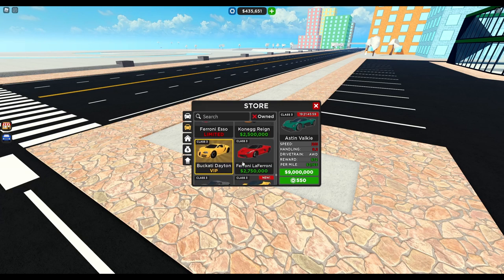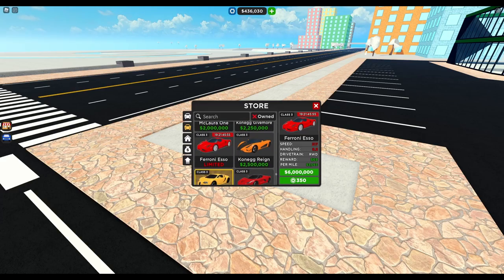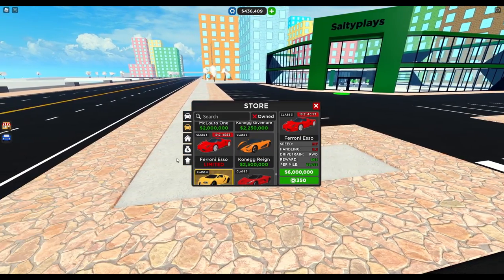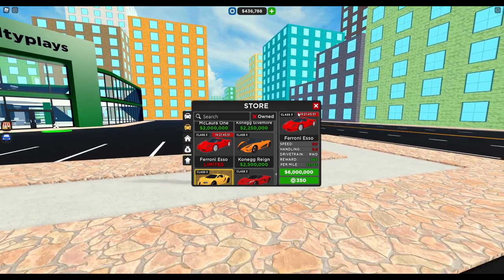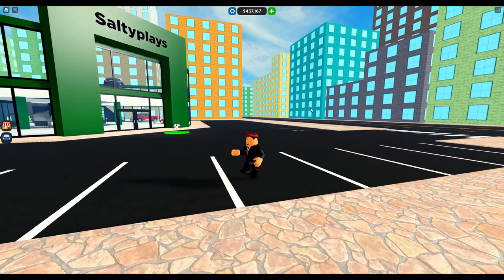And also — it says the Latos Evera, but that's from last week. Probably the Ferroni ESO — that's it. It's available for 19 days as well, 6 million dollars or 350 Robux.